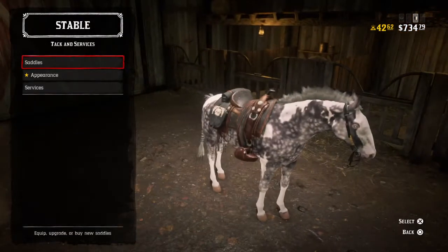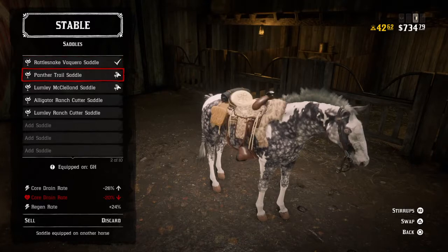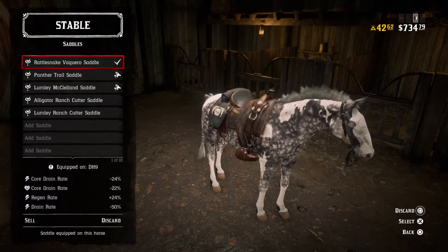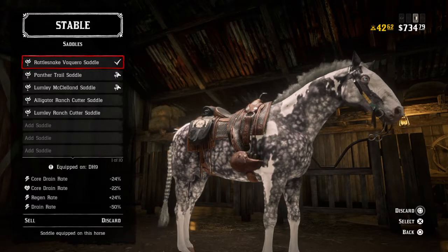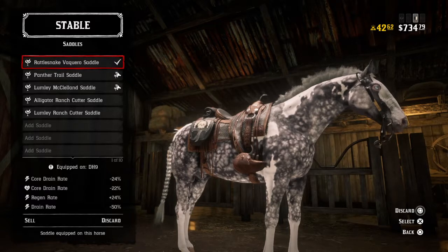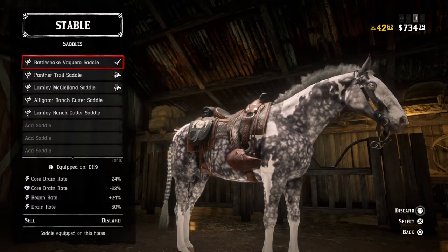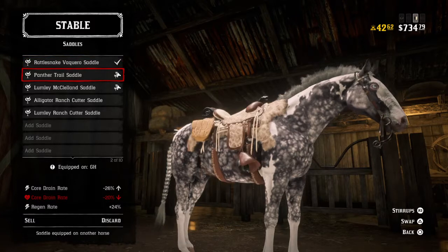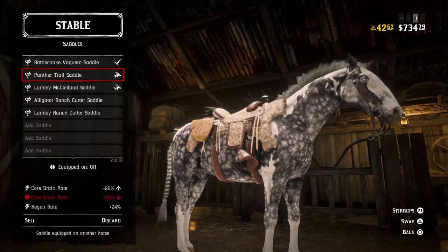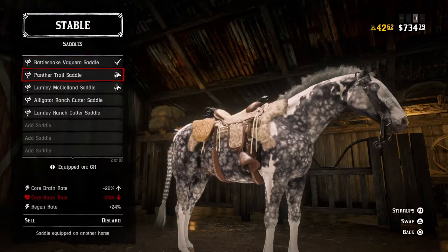Another important thing that gets overlooked when you're starting off is the saddles. The saddles do a lot — they really help your horse out. The core drain rate and regeneration rate basically determine how long you're able to run at full speed without your horse slowing down or needing to be fed. That stuff is important. As you can see, the Rattlesnake Vicaris saddle is what's equipped on this horse. If I go down to the Panther saddle — which is also a really good saddle — the core drain rate is minus 20 percent, where the Rattlesnake Vicaris is minus 22 percent, so it's a little bit better.